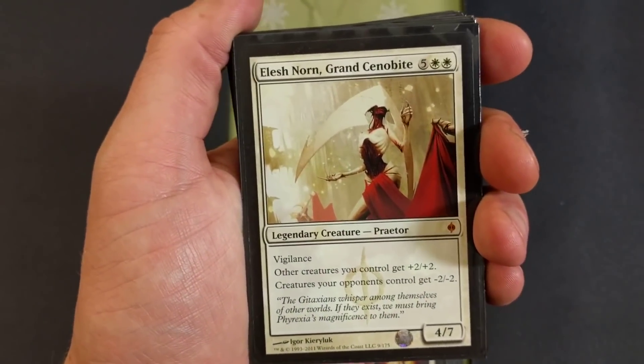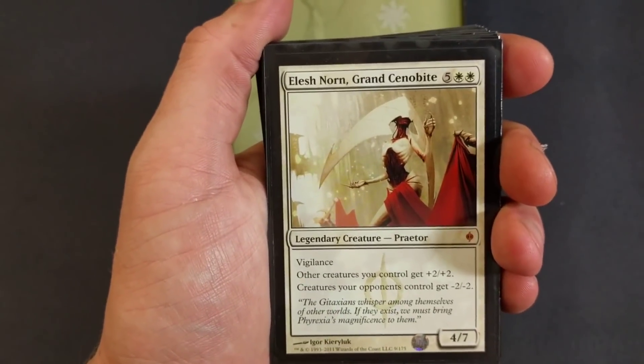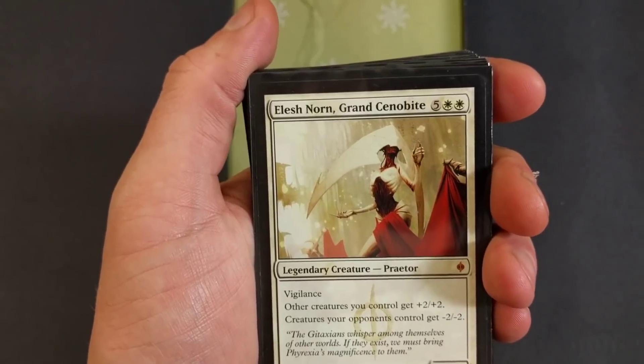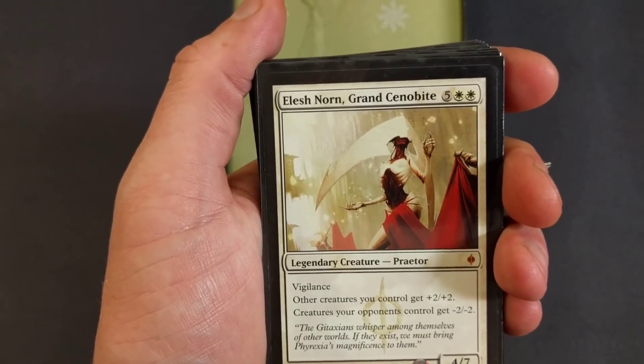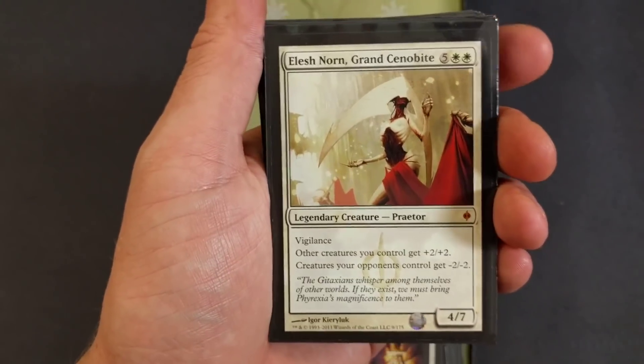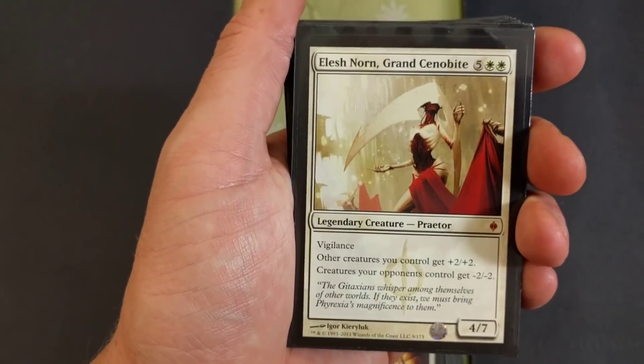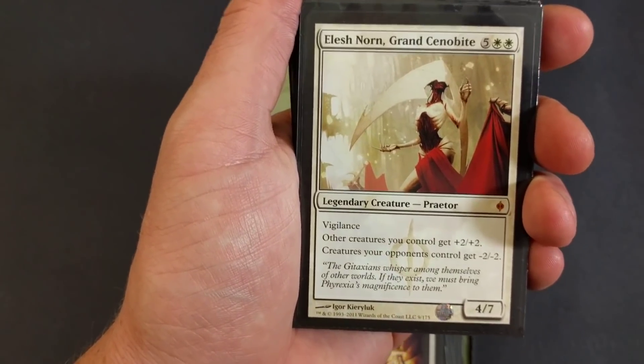Elesh Norn — she's not an angel but she's a seven drop Praetor with vigilance. Other creatures you control get plus two plus two. Creatures your opponent's control get minus two minus two. This card is stupid sick.